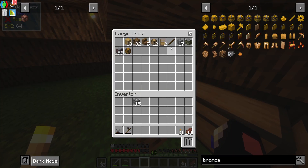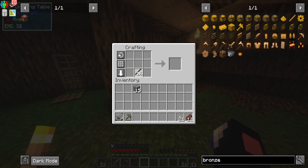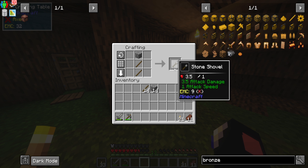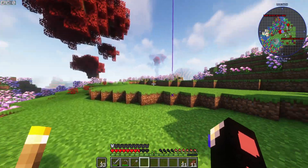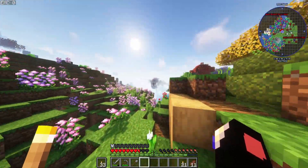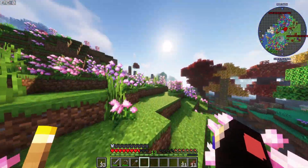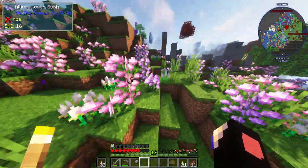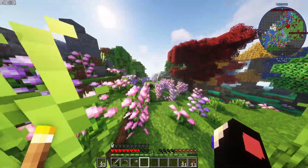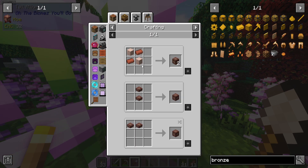Let's get a couple more sticks. We also need to find some sheep so we can make a bed - we have zero way of sleeping through nights right now. Luckily where we spawned we do have a river. Let's head on over to that river and get ourselves some clay and sand.